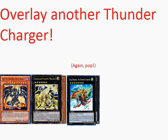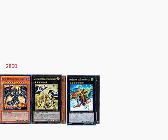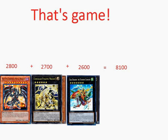I like to go for another Thunder Charger just because it's another Dragon and it's harder for an opponent to get over. 2800 plus 2700 plus 2600 is 8100. If you brought out Wattail Dragon here instead, you would have 8000 exactly. That's game.